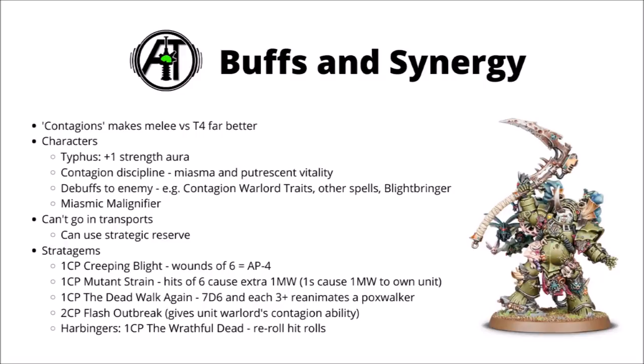Against highly armoured foes, you could also combine that with Creeping Blight, giving your wound rolls of 6 AP-4, which is really valuable when you don't have any AP whatsoever. In that Sanguinary Guard example, that's another really good value stratagem — good for around another 3 wounds on the enemy unit. And then you can combine either of these with the Harbinger's stratagem, if you happen to be in the Harbinger's Plague Company. For 1 command point, that's the Wrathful Dead, and it allows you to re-roll hit rolls with your Poxwalker unit. I'd always combine that with Mutant Strain, and just those 2 CP alone could give a 100-point unit of 20 Poxwalkers an average damage output of 10 mortal wounds on the enemy unit, never mind any actual damage from their regular attacks. Harbinger's Poxwalkers could be a really good twist on a Death Guard list, making Poxwalkers turn from being just chaff infantry holders to something that could genuinely delete units with a couple of CPs investment.